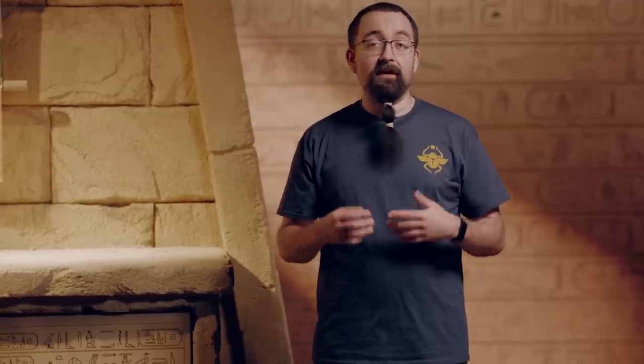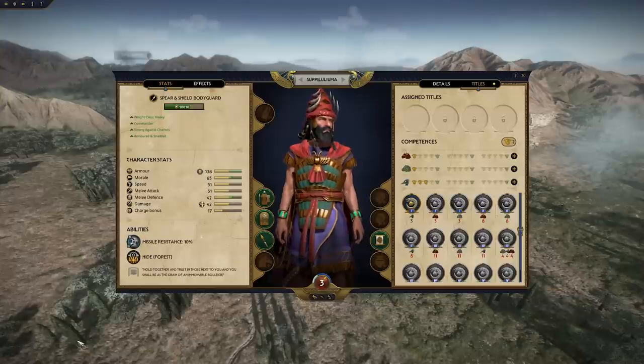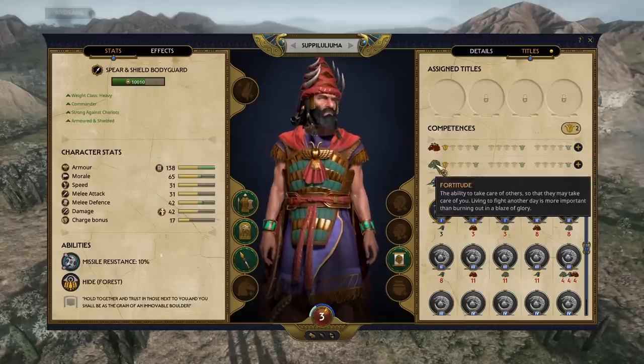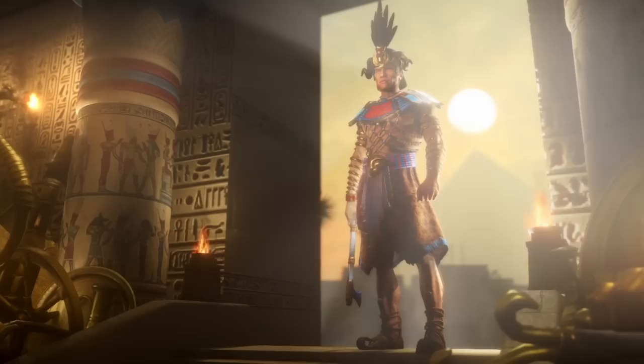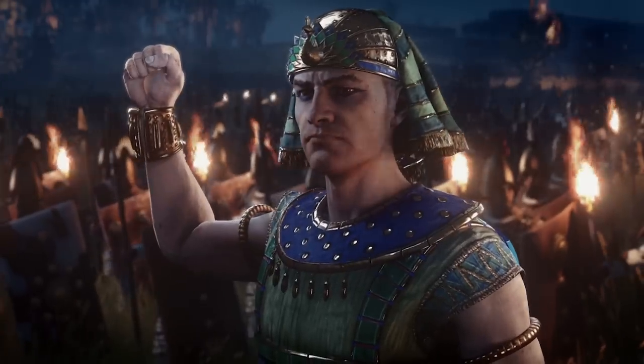In Total War Pharaoh, characters progress through the campaign by leveling up, and as they level up, you can choose to increase one of their competences. Each character has three competences: presence, fortitude, and ardor. All of these reflect a different aspect of what it is to be a Bronze Age general or politician. Presence shows how capable you are of inspiring the men around you as they fight.